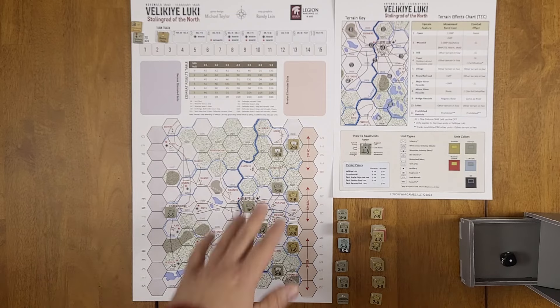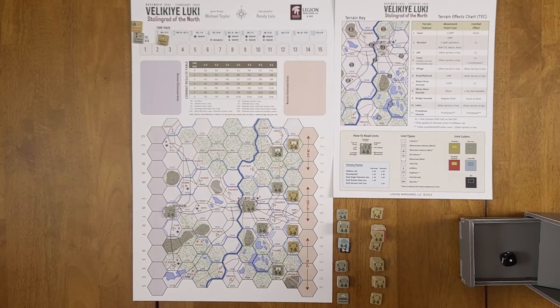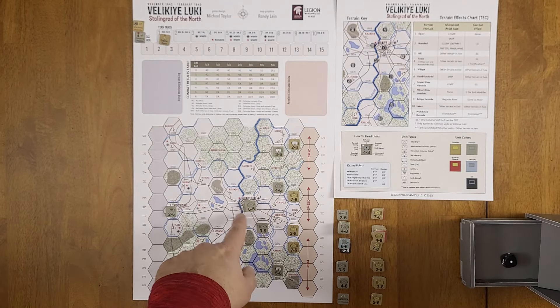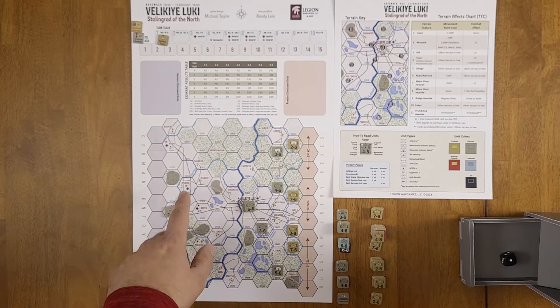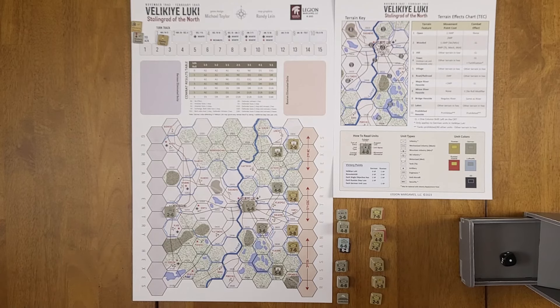The game runs from late November 1942 through early February 1943. This is part of Operation Mars — kind of the northern pincer — taking place at the same time as the Soviet offensive in the south that encircled Stalingrad and was reducing the Sixth Army. Velikiye Luki in the center is worth nine victory points to the Germans and one to the Soviets. The Soviets' main objective was Novolsokolki, a railroad junction, which the Soviets did capture historically but not in this scenario setup.